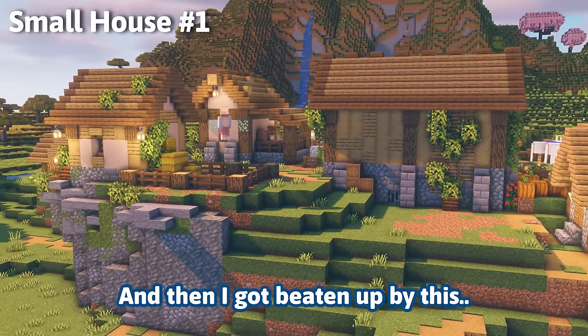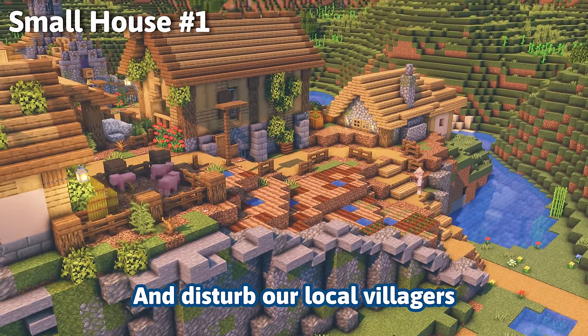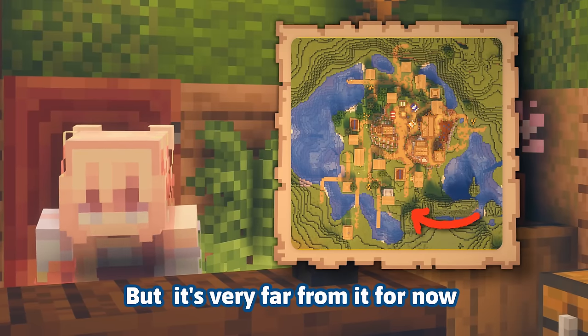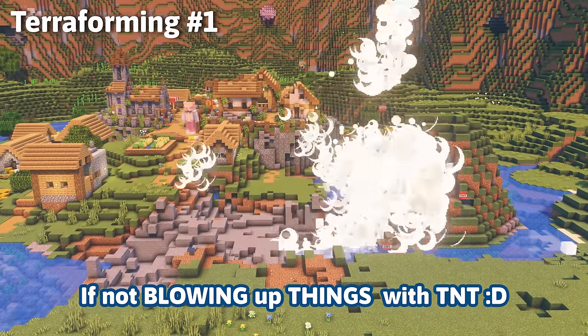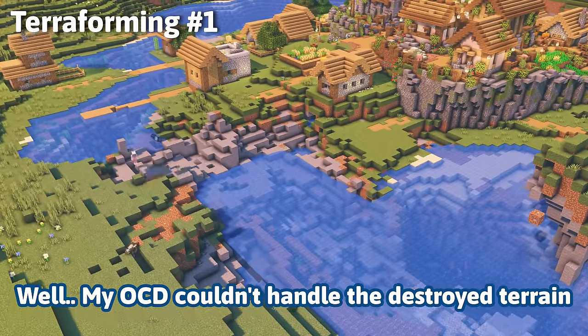Then I got beaten up by a little pig pen — all the piggies decided to escape and disturbed the local villagers, and most importantly me. Then I had an idea: this is supposed to be an island but it's very far from it. What can be a better way to express your frustration than blowing things up with TNT? I destroyed only one house in the process — I call it a success.